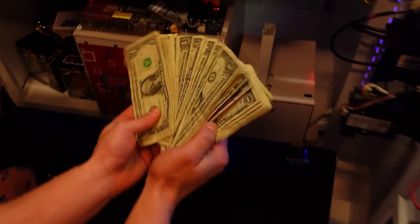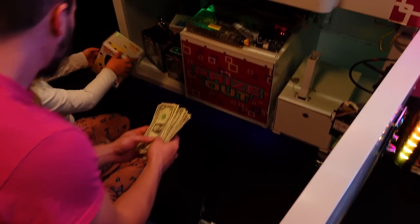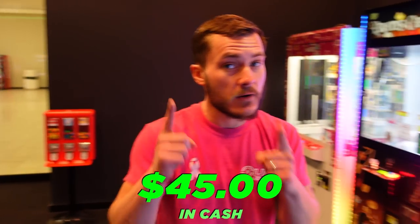Lily's just investigating the rest of our product while we check the cash. Look at that — very nice. Why are these in here? They're extra prizes for when kids win them. Will you help me count this up real quick? $125 bucks — very nice for the winner's cube. That's very nice. So, Lily, what do you think? What's next?